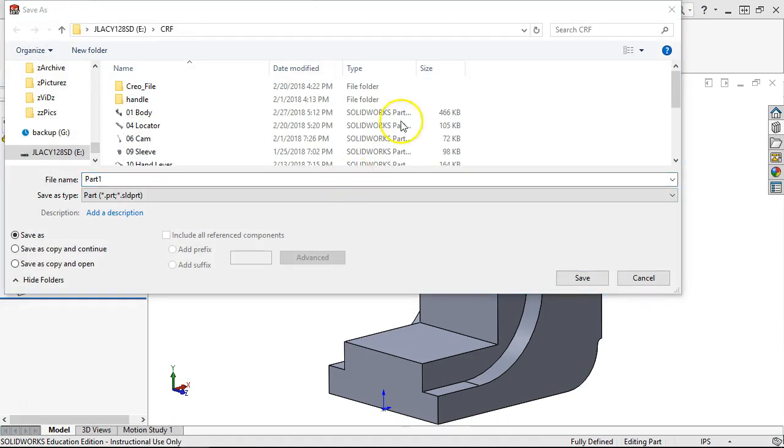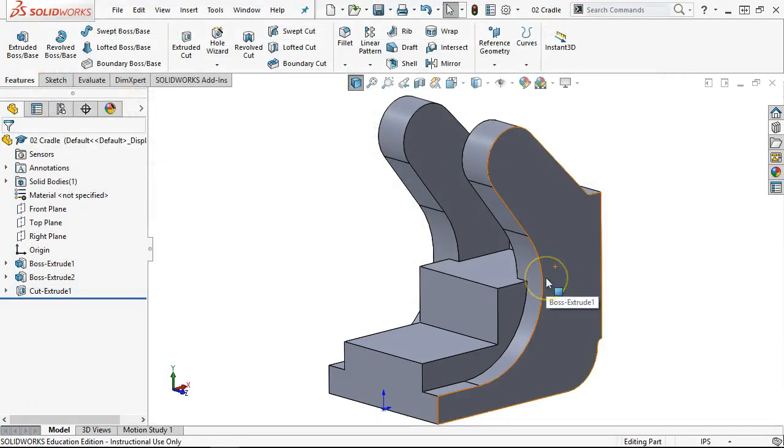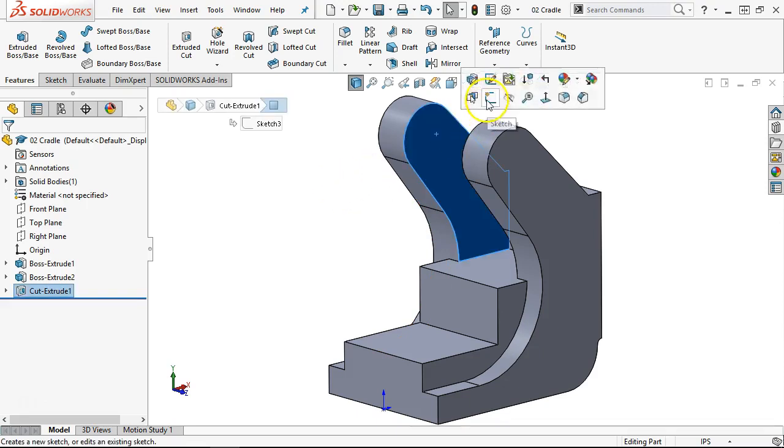Item double-check — item 2, the Cradle. We've got the geometry. Same thing we did before: how concerned are we with the casting? That was a neat exercise, but I don't really want to do it again. So we're going to try the fillets at the very end instead of as we go through the mix.